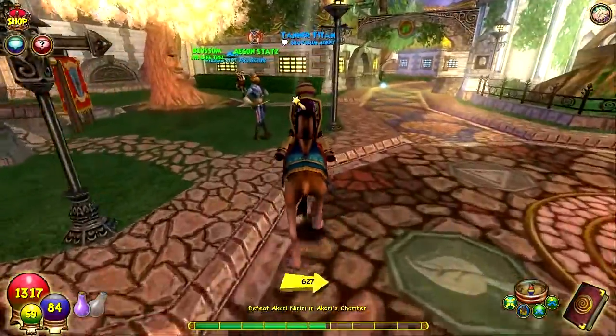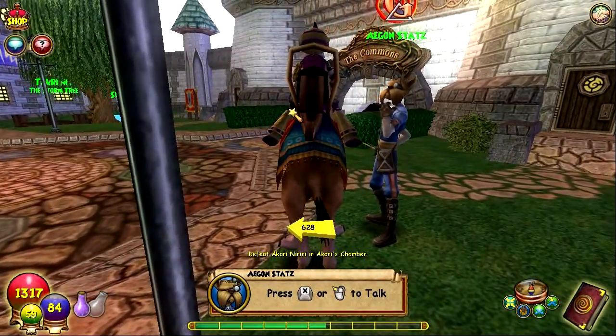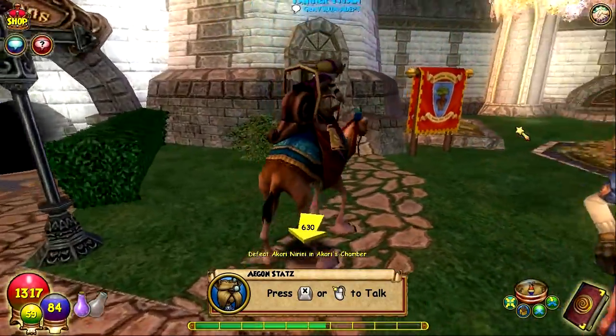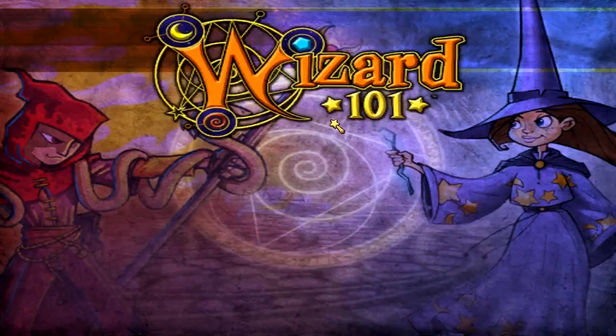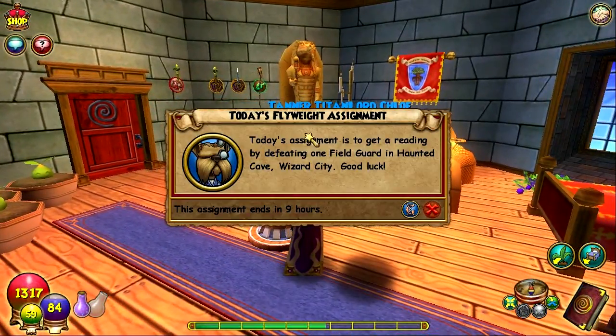When you unlock the daily assignments, this guy over here, Agon Stats, will message you or pop up and tell you to come meet him. When you do that, he'll give you this Gravulum Lodestone, and basically what you can do is click on it.